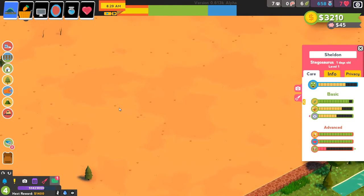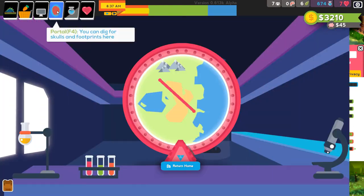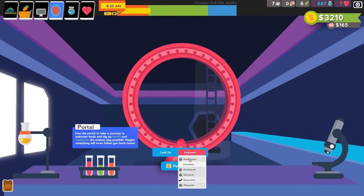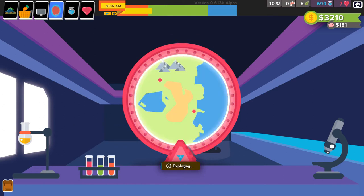The next move we were going to make was to build another exhibit with Triceratopses. And speaking of that, we want to make sure that we are doing digs to get some Triceratops parts to buy eggs, so we'll get that going.